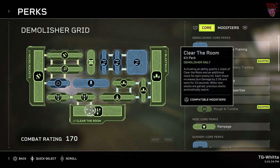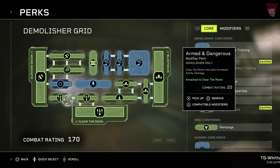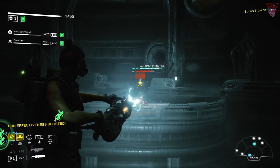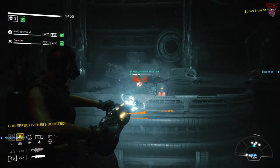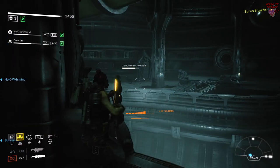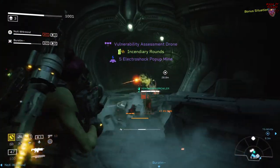Next, let's take a look at Clear the Room. Activating an ability grants one stack of Clear the Room and an additional stack for each enemy you hit. Each stack increases gun damage by 2.5% and lasts 15 seconds. When you use a new ability it will reset Clear the Room. I'm attaching Quick and Dirty, which gives you one second of ability cooldown per stack of Clear the Room lost, and Armed and Dangerous, which causes Clear the Room to increase your ability damage as well as gun damage. This build focuses more on Clear the Room than anything else — balancing between Blast Wave and Micro Rockets to keep Clear the Room up as high and as often as possible.